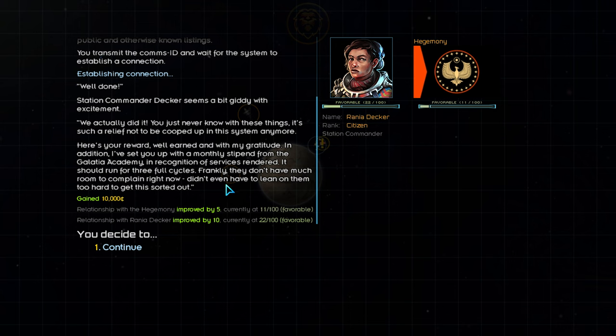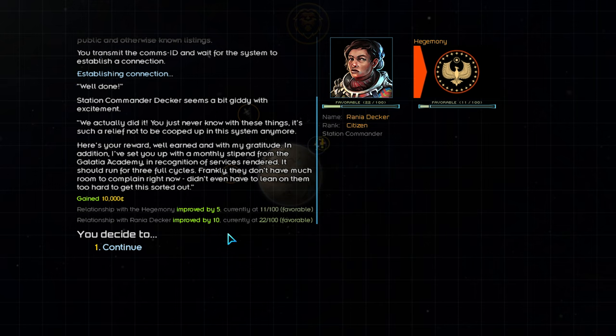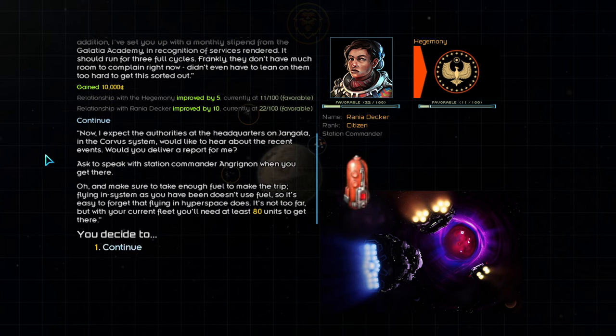Our next task will be to head to Jangala in the Corvus system and see the station commander there. To travel between systems, we'll be using hyperspace, and in hyperspace we consume fuel. Decker informs us that we'll need at least 80 units to get there, so we'll make sure we're well supplied beforehand. There is also the possibility of running out of fuel, so we've been given the Distress Call ability.